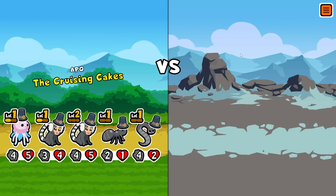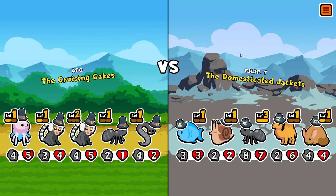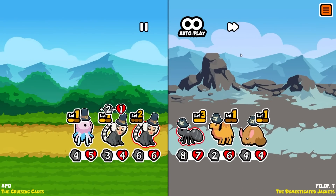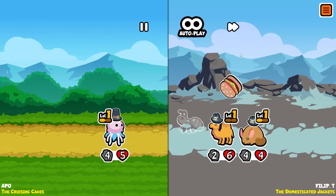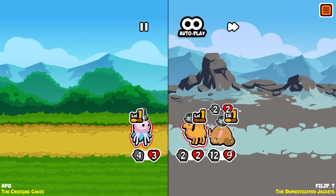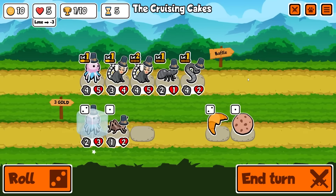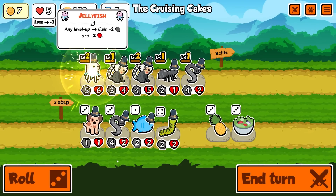I wish I could have got the second jellyfish earlier. I need a camel so bad - I don't know what to do with the leech without a camel. This guy's got a level three ant already - what am I meant to do about a level three ant?